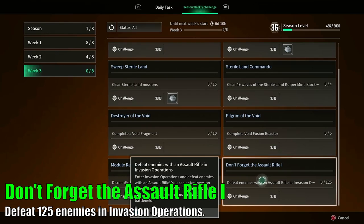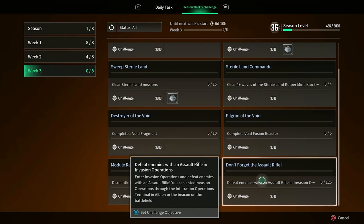Last but not least is the Don't Forget the Assault Rifle challenge: defeat enemies with an assault rifle in invasion operations 125 times. Just do your daily invasions and try to equip an assault rifle. This may take a few days, but since they've made invasions a lot easier overall, it should be faster without worrying about the timer. If you don't have an ultimate assault rifle you love, the Eternal Willpower Assault Rifle is pretty solid — good base power, good crit rate. Slot a couple mods in and just burn through extra enemies as you go.